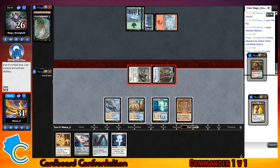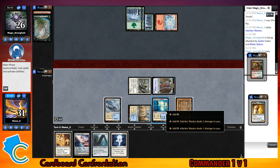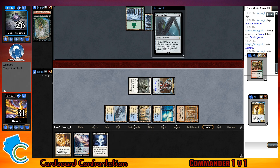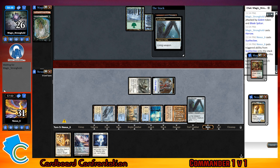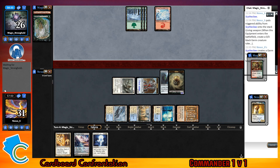Deal your damage. Four, five — that's a lot of mana. Oh wow, Scythe Claw! If I hit you, you lose half your life rounded up. It's pretty good.